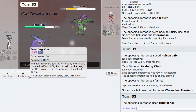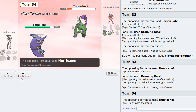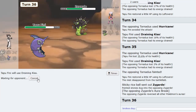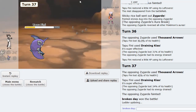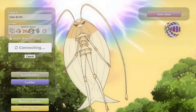Pheromosa comes in — we have a Moltres we can go into. This thing is Choice Banded and did so much damage. I'll just sac Blissey — we got Rocks up anyway. Go into Pheromosa and Ice Beam now — this is gonna do a lot of damage to whatever he brings in. 43 on Clefable — that's nothing to trifle with. I'll go Melmetal. This thing can't switch in again because even at plus one we knock it out. He sacks Clefable — that's actually the best thing ever for Pheromosa.